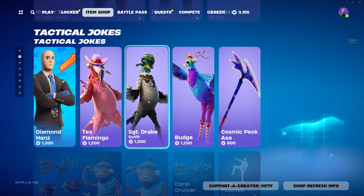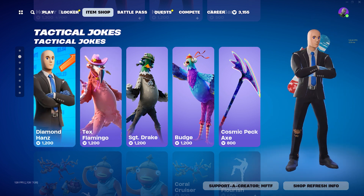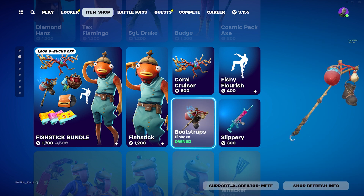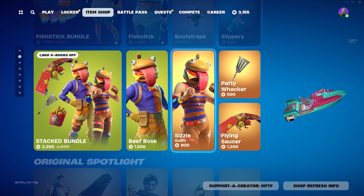Bald Bar is still here and we have the Sergeant Drake skin, which I think is pretty cool. Tax Flamingo along with the Diamond Hands skin — cool, cool, haven't seen this guy in a while. We have the Bootstraps pickaxe for all you tryhards out there — the Bootstraps pickaxe is now in the shop, which I think is a pretty solid pickaxe.